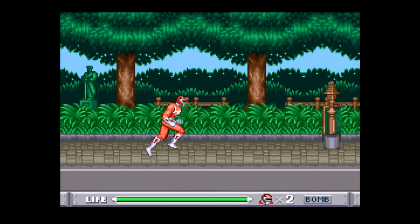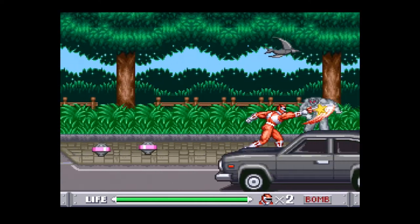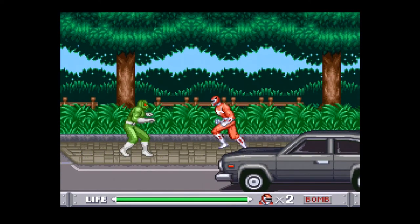This is the part of the stage that kind of introduces hazards. There are some birds that drop bombs, but they're very easy to jump over, and even if they hit us, they wouldn't hurt too much.